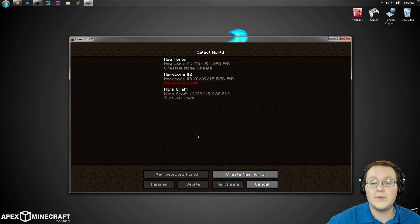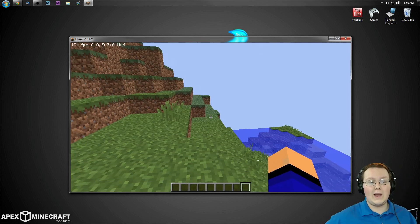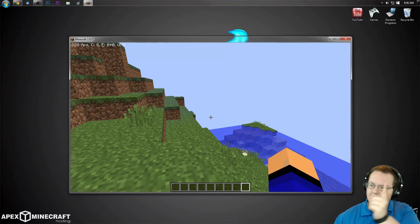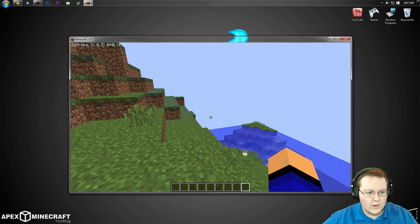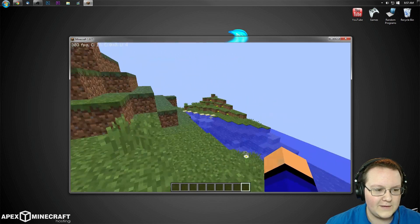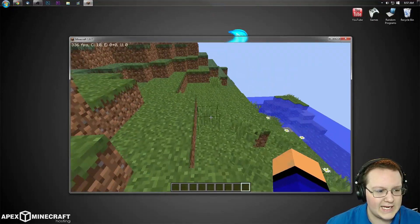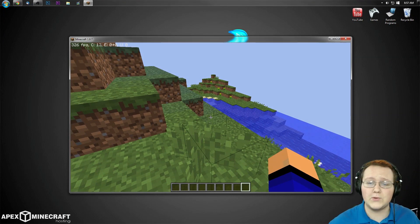That's everything you can pretty much do there. Let's go ahead and jump into a world — we'll just do this creative world. And as you can see right up there in the corner, there's my FPS. 160, 148, 154 — I even got up to 300, 336, 427. You most likely won't be pulling numbers like this because your computer isn't as good as mine. I can run Minecraft without Optifine and get 100 FPS, so with these optimizations I should definitely be getting 400 to 500 FPS easily.